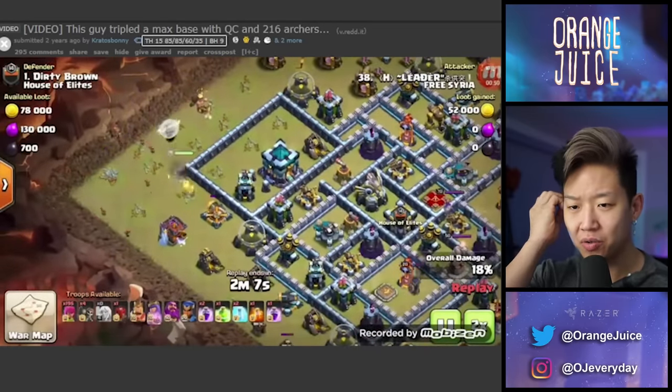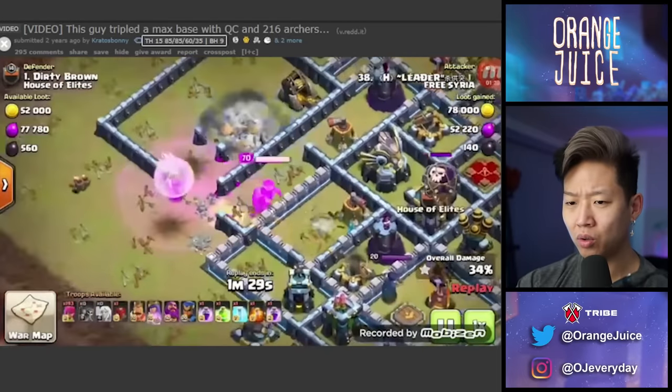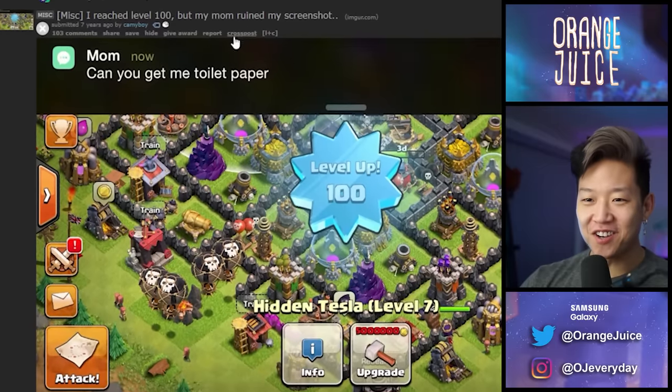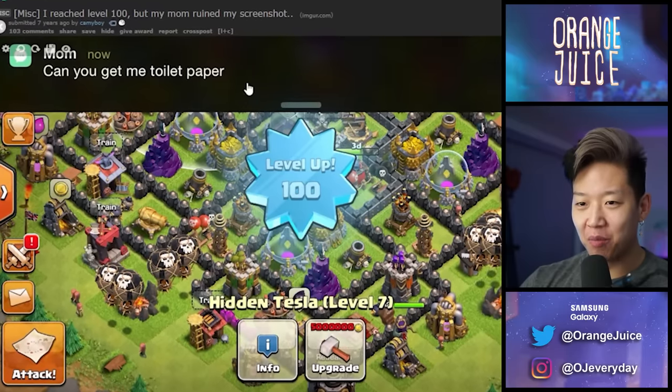If Clash of Clans had Tetris mode I'd be down for that. This guy tripled a max town hall 14 with queen walk and 216 archers — what? What is QC — is it not called queen walk anymore? Is it queen pressure, queen challenge? Why did he use archers and how did he three-star that max base? I'll be darned. Here we're starting to see the older posts from seven years ago.